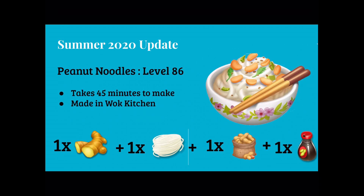Next is our peanut butter noodles at level 86. It takes 45 minutes to make and is made in our wok kitchen. It's made with 1 ginger, 1 noodles, peanut pods, and 1 soy sauce.